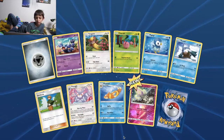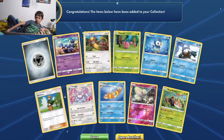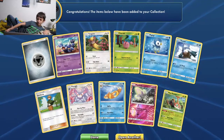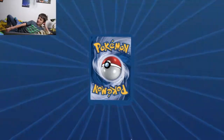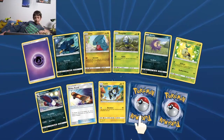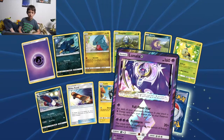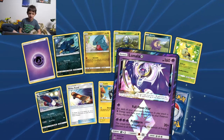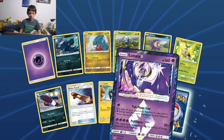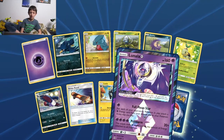Gardenia, reverse Morelull, and another Morelull. You know you're not in the camera right now. Oh, the Skateboard! Ooh — Lunala Prism Star! Basic, 160 HP, Psychic. One Psychic: Full Moon Star — for each of your opponent's Pokemon in play, attach a Psychic energy from the discard pile to this Pokemon.